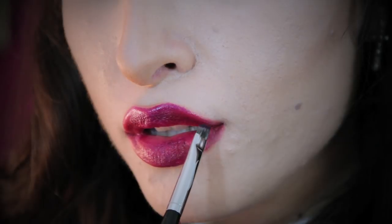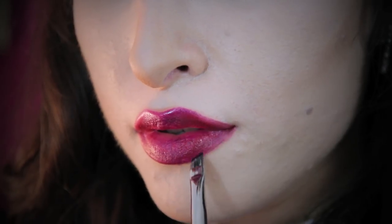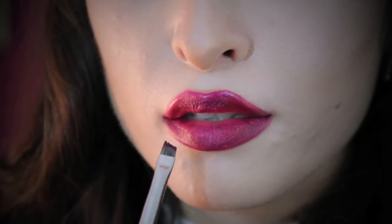I like to use an angled liner brush to paint on dark lipsticks. They are the perfect shape and give you much more control than a standard lip brush.